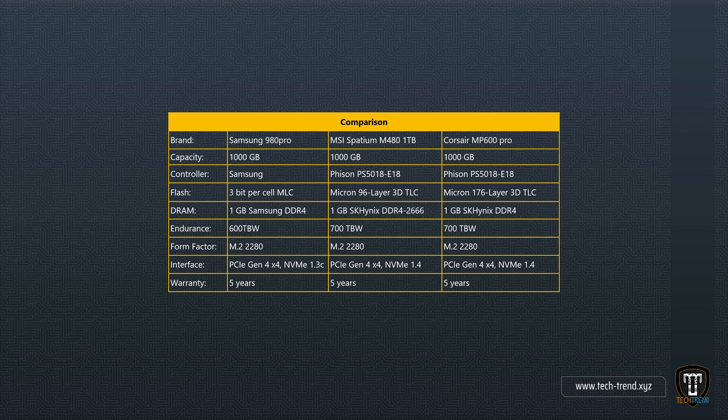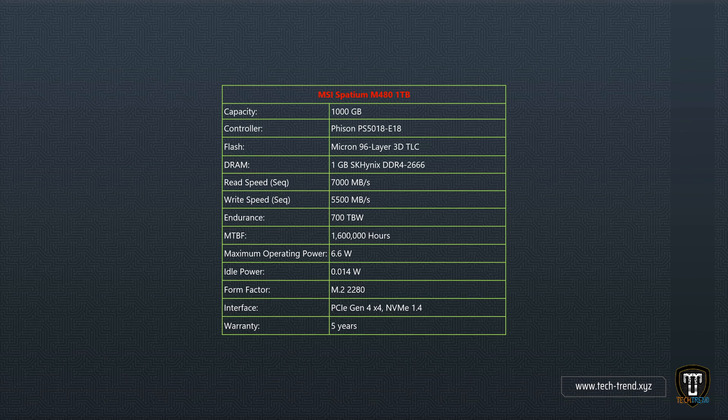The Corsair MP600 Pro is available. The Samsung 980 Pro is available. And the MSI Spatium M480 is available in our studio.